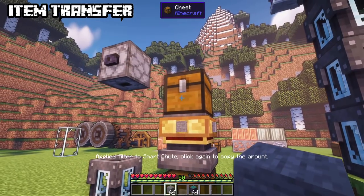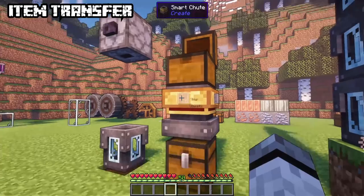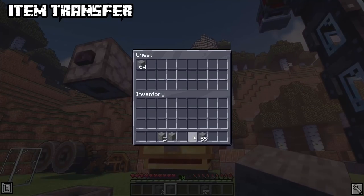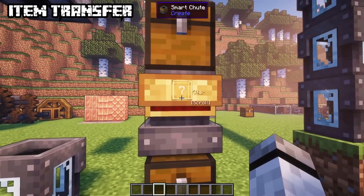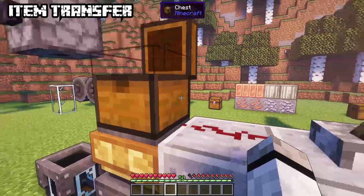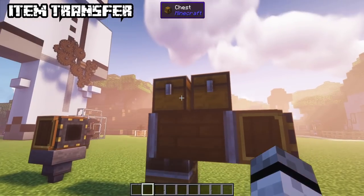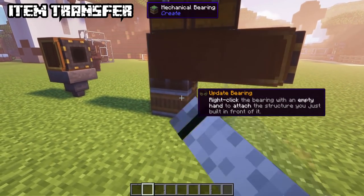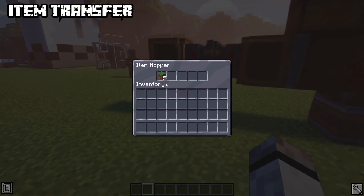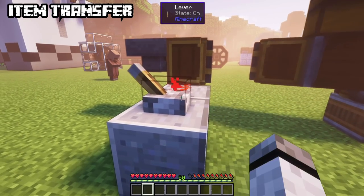With scrolling you can specify the stack size the smart chute transports per tick. If powered with redstone it will stop. Moving inventories cannot be accessed by a player, so you can use portable storage interfaces that interact with each other — items can either be inserted or extracted. Comparing one with a redstone signal will prevent interaction. Funnels are available in andesite and brass and are used for transferring items from one inventory to another. By default they pull items from inventories — sneak while placing to reverse this, or use a wrench. Funnels on belts change behavior depending on belt rotation.